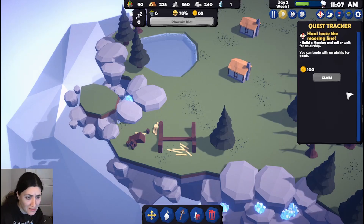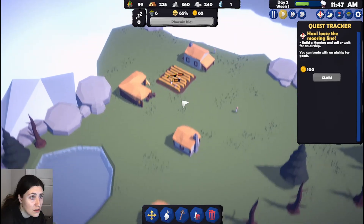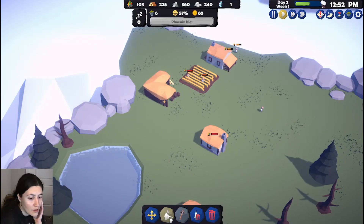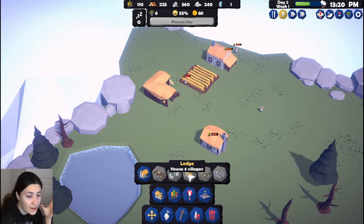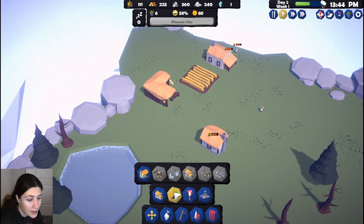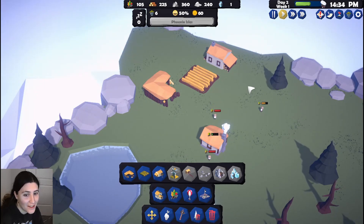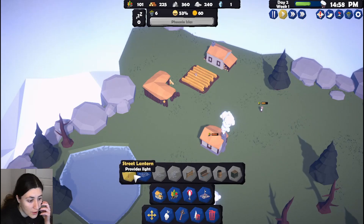Do I just have to wait now? I guess so. I unlocked another building. I want to look at what else we got — we're gonna have a portal that connects islands, bigger housing, a campfire, a shrine. And there's a wheat farm, fishery, quarry, mine, gemologist. And for defense a watch post, plus street lanterns for decor — let's put a nice little street lantern by the farm.